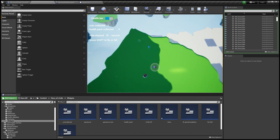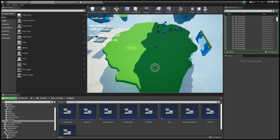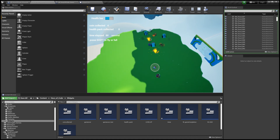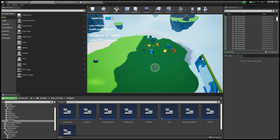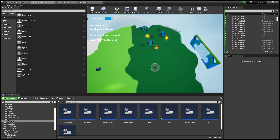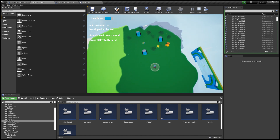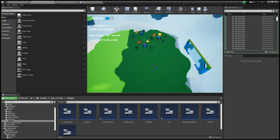This pursuer can be destroyed if the player hits its head, and it will also knock off the player. If the player is hit, the pursuer will launch a projectile, and this projectile will cause an explosion if it hits anything, which will knock off the player.